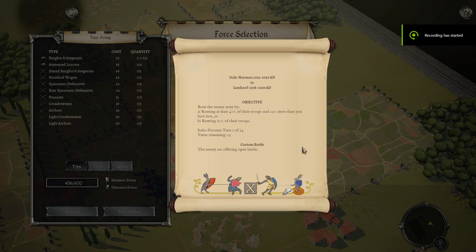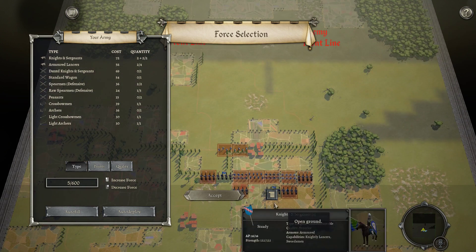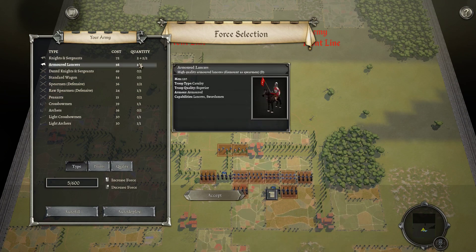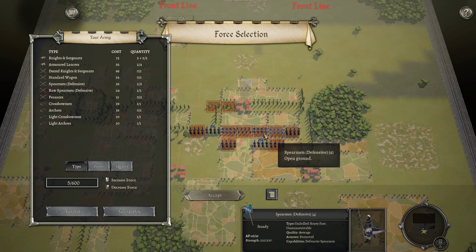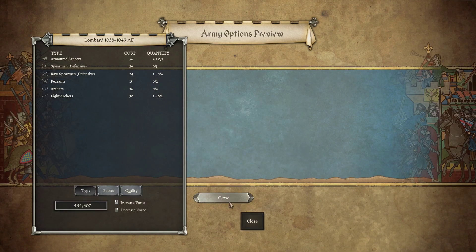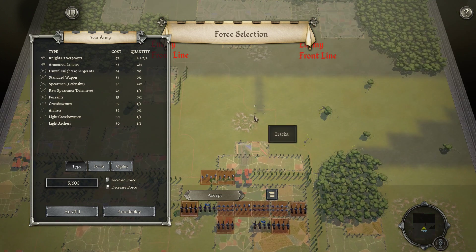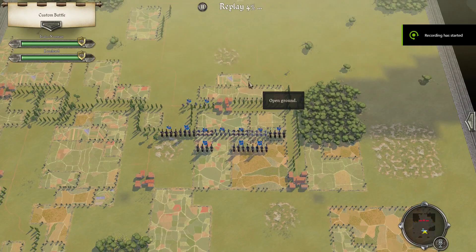Hello everyone, welcome to another Field of Glory 2 multiplayer battle. This is a ranked mirror match against Leonard — Italian Normans versus the Lombards on a fairly open map. I've maxed out on knights to smash into the spearmen and lancers, with a few lancers to protect the flanks, spearmen as meat shields against archers, and one crossbow to help take the rough ground. The plan is to go in and smash with the knights and get some disrupts and fragments.